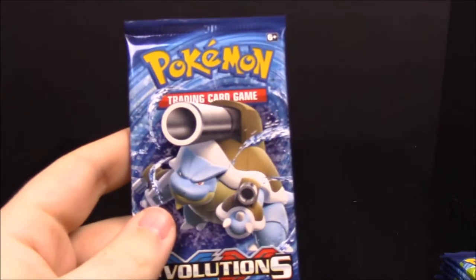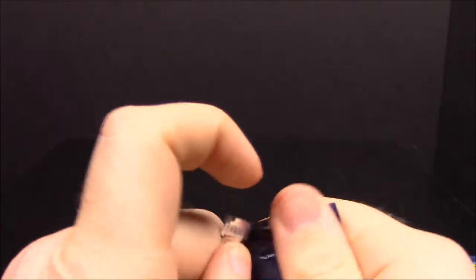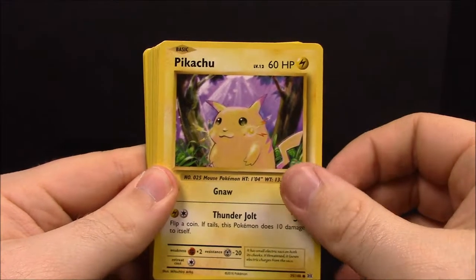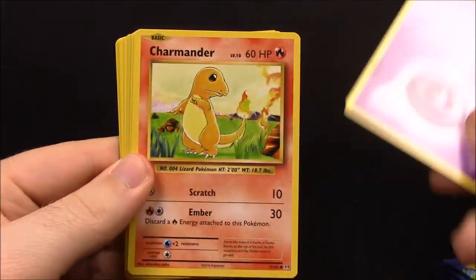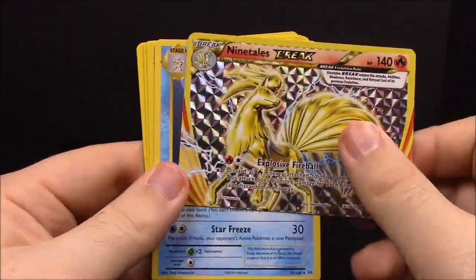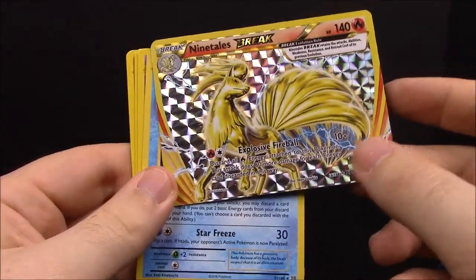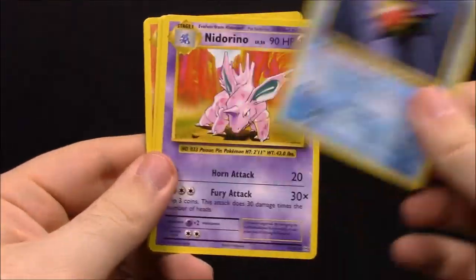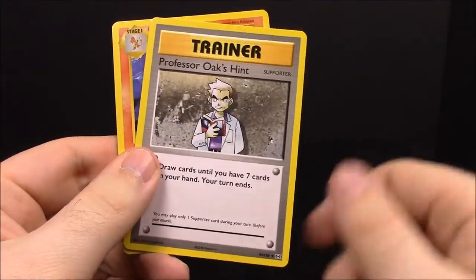Pack number twelve. There's a free code if anyone wants it. We have Growlithe, Pikachu, Psychic Energy, Charmander, Rattata, and ooh — a Ninetales BREAK! That is awesome; I don't think I have that yet. Then Starmie, Nidorino, Professor Oak's Hint Trainer, and Charmeleon.